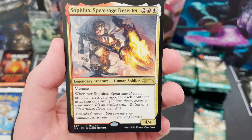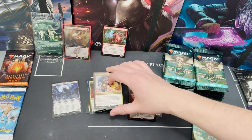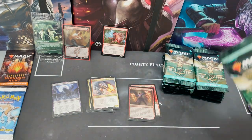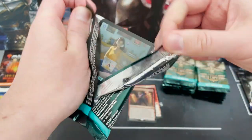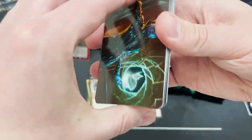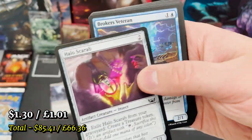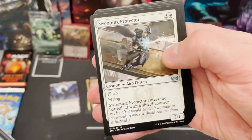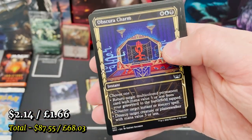Another List card — another Secret Lair Friends Forever card: Safina, Spear Sage, a deserter with menace that investigates. Cool! It's been a hot minute since I watched Stranger Things so I'm not sure which character that's meant to be — maybe Max? I know it's not Eleven. That's the last card in the first third and it's been a good first third so far.